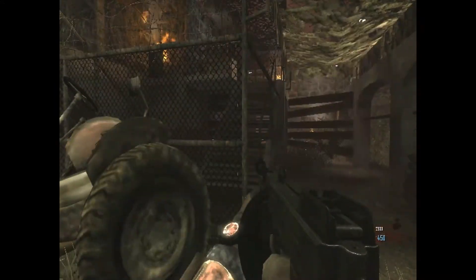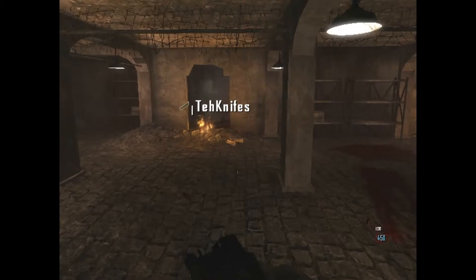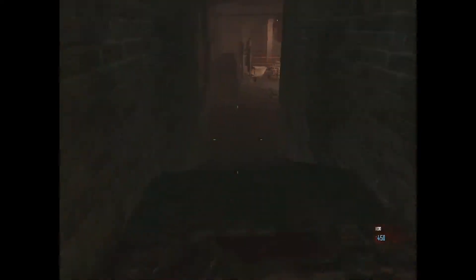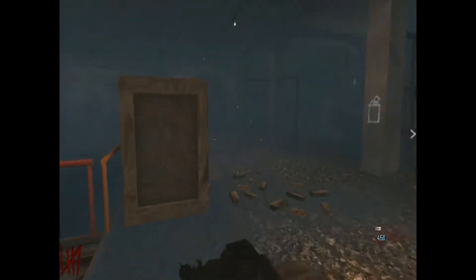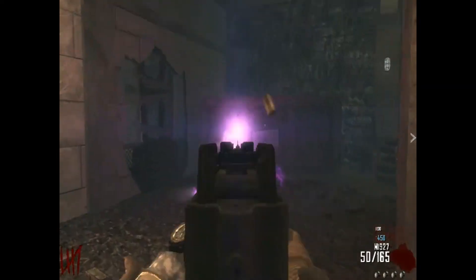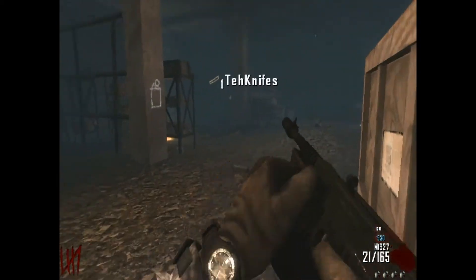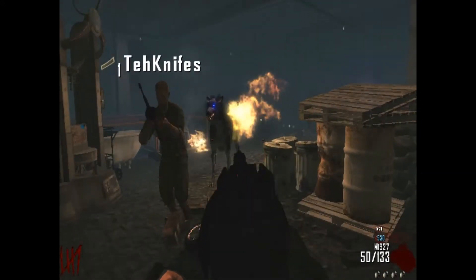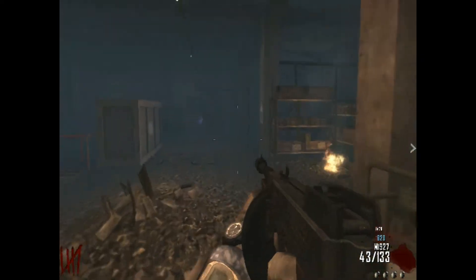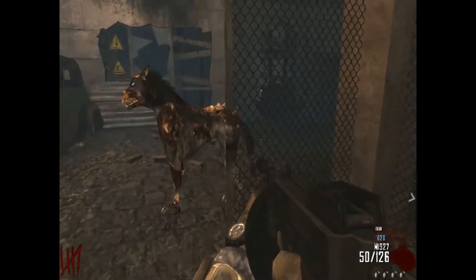I'm gonna go open up this door over by the power. Here is another Easter egg — the second one. There also are hellhounds, aka dogs, on this map. Mine are super glitchy — you can see from my perspective that the dogs don't blow up, they literally just float in the air.